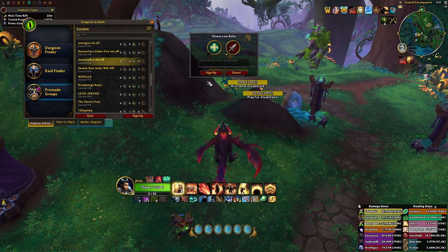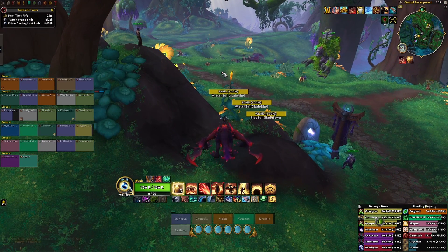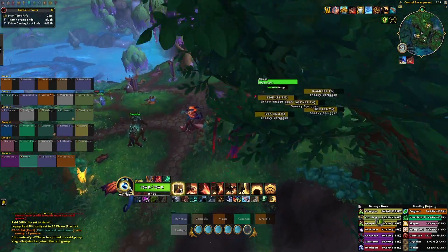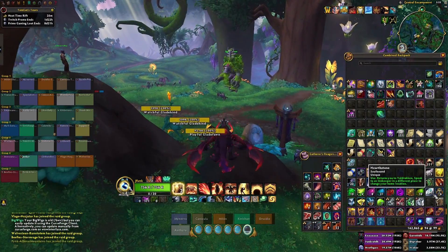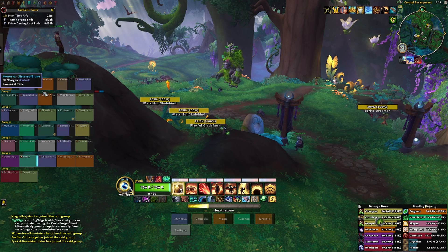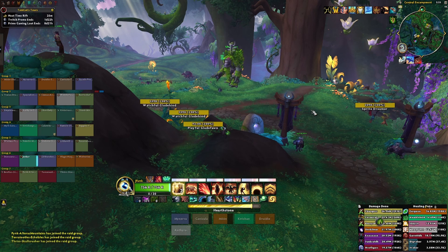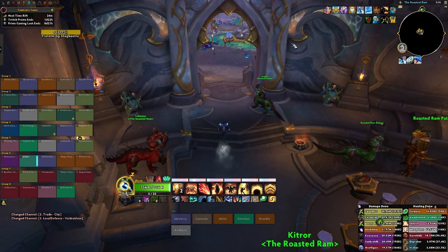I'm going to join a random raid group to show you what this could look like. Note that Omni CD has an initialization phase where it doesn't work immediately — it has to load all of the cooldowns of every spec and then display them. Also, the one thing I don't like about this add-on currently is you can't have a different profile for spotlight frames versus raid frames, which would be nice — but that is a minor nitpick, because everything else about this add-on is great.